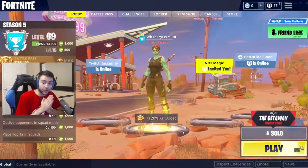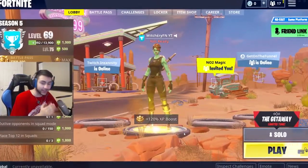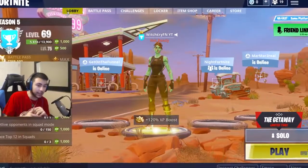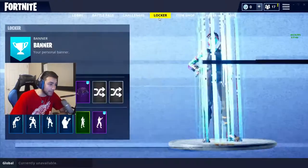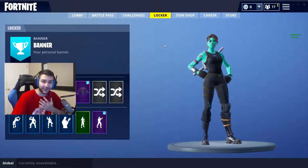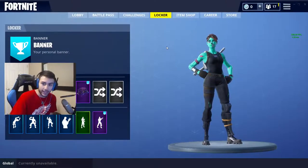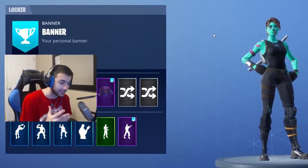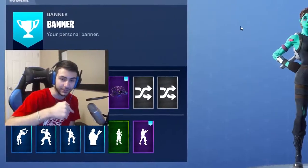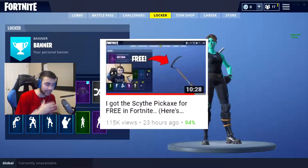Hey guys, today I think we have the craziest custom skins video yet. As you guys can see by the title, today we get the real female skull trooper in Fortnite and a llama back bling, which is literally the cutest thing in the world. I don't know how my friend got this for me but the dude is literally the biggest hacker ever — you guys gotta check him out, his link will be in the description.